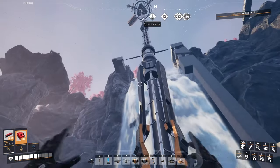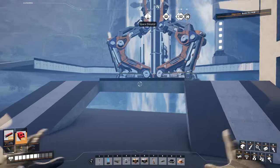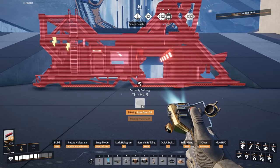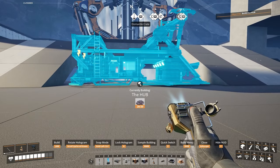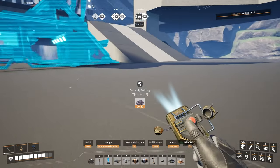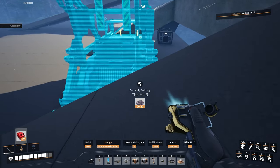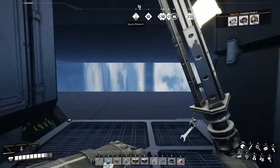I wanted to get the space elevator in place to make sure I build around it. I'm also going to place the hub — but I'm missing iron ore. Now I have some iron ore so I can place the hub. It's only temporary for now, I'm not 100% sure where it's going to live permanently, but this little spot is kind of pretty perfect for it. There we go — we have our hub here with a nice view.